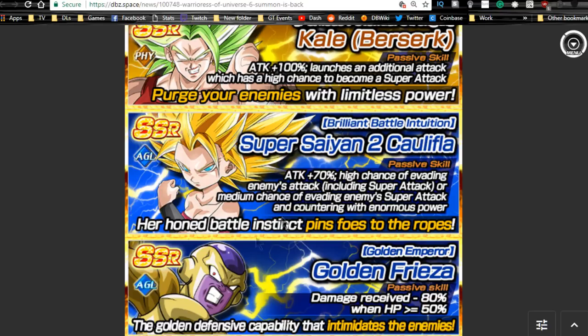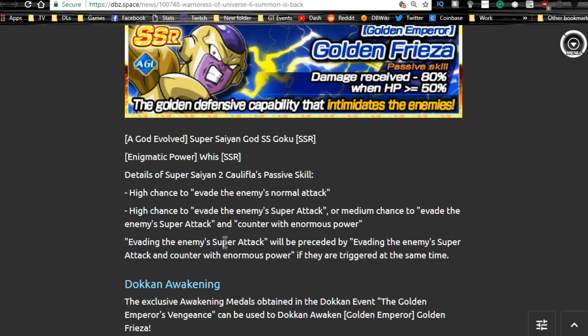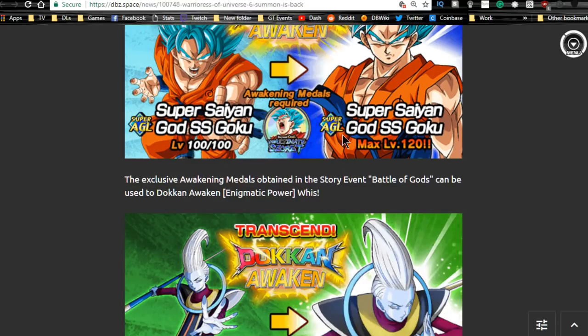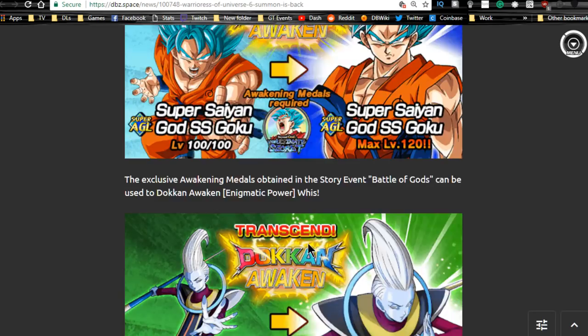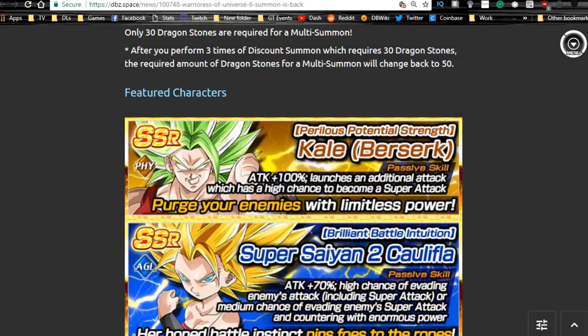Frieza will also serve as a decent linking buddy for the revived Golden Frieza with the angel, which should be coming in a couple of days. Caulifla is still a really good unit — great for the Peppy Gals category lead, and she'll help when going against the Master Roshi event. Kale is essentially a mini Broly. This Goku is really good, better than the Kaioken Blue Goku, especially with all four dupes unlocked. He Dokkan awakens with Kaioken Blue Goku medals. Overall, it's not a bad banner — these are solid A-tier units for specific situations.